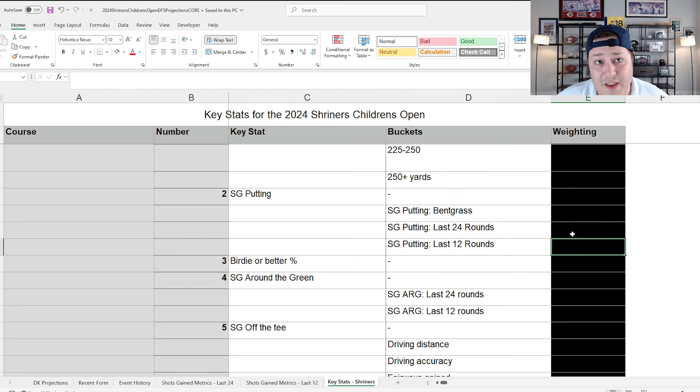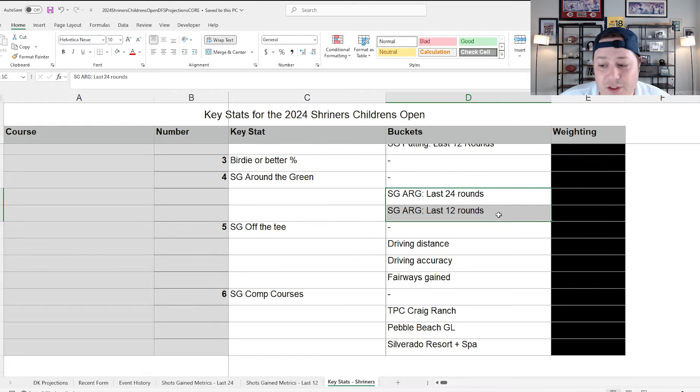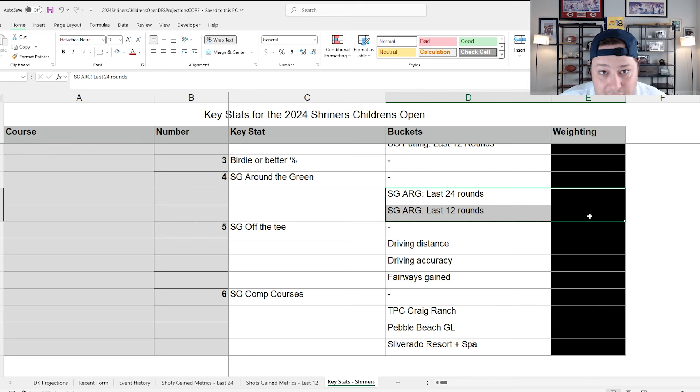For putting, I'm looking at bentgrass stats, but since we've had three or four fall events now, you can also lean on recent form metrics. Strokes gained around the green carries a 12.5% weighting in the model — it's tricky around the greens here, something you can't ignore the way you could last week at Black Desert. Even last year's winner Tom Kim won partly because of his solid short game.